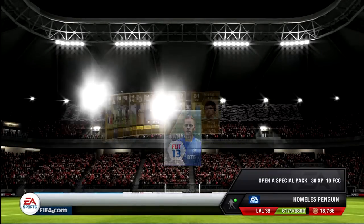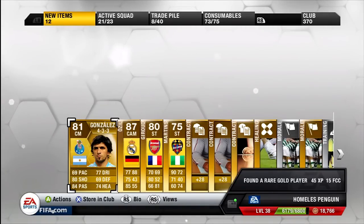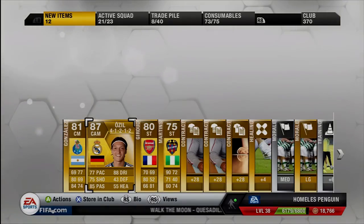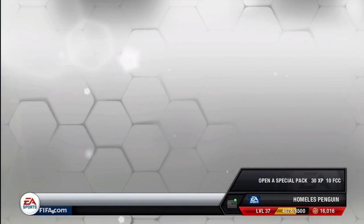Going into this next pack, it was actually the 87-rated beast that is Mesut Ozil — one of the best German players on the game. I also got him in a 4-1-2-1-2 formation, so that was pretty good. Around the time that I got him he was going for around 20k to 30k, and he is a highly rated player on the game, so again that was another great pack.